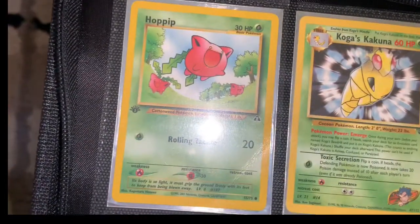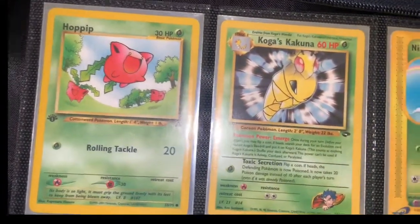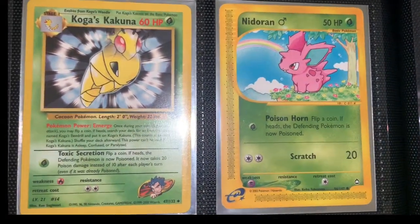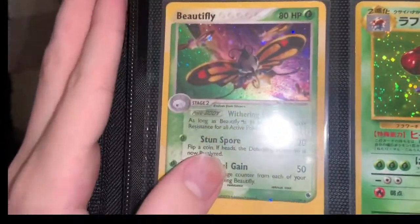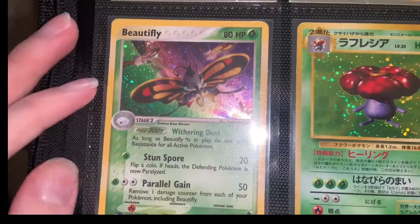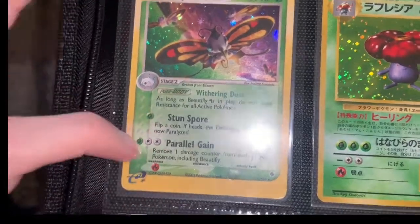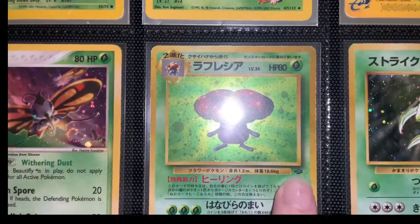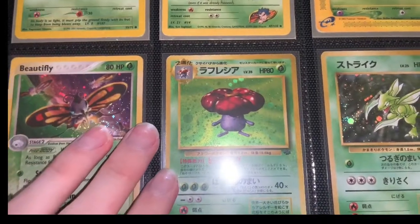We have Hoppip here — first edition. Kogus, Kakuna, Nidoran — I thought that card was super cute so I decided to sleeve it up and keep it. A lot of these cards might not have any value at all, but they just mean something to me. Beautify holo here. And here's a Jungle Japanese holo Vileplume — I have no idea how I have this card.